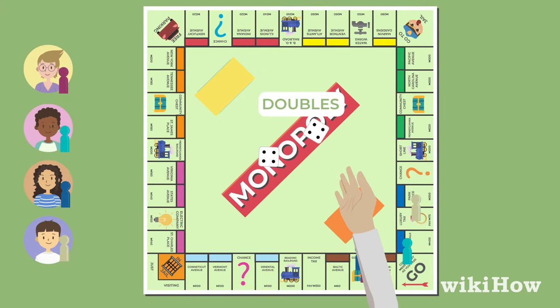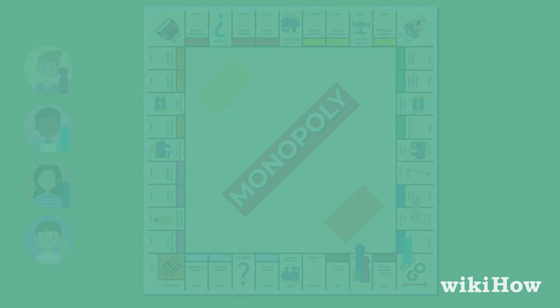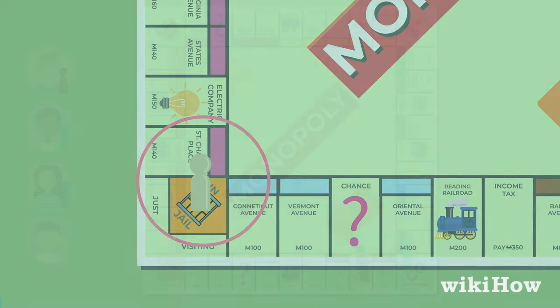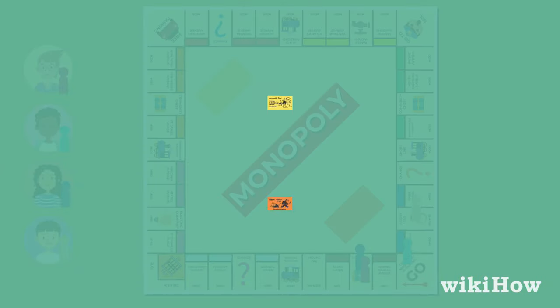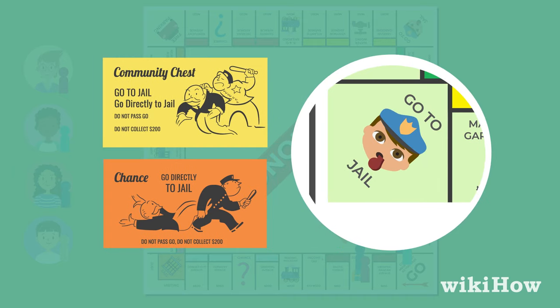If a player rolls doubles, they roll again after their first turn is over. If a player rolls three doubles in a row, they go directly to the jail space on the board. Players may also be sent to jail by chance or community chest cards, or by landing on the go-to-jail space on the board.